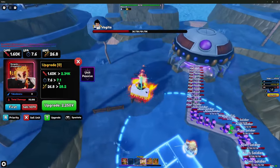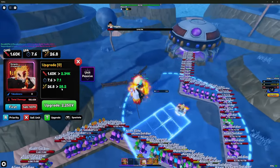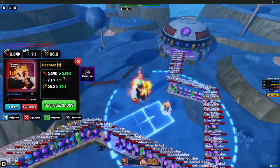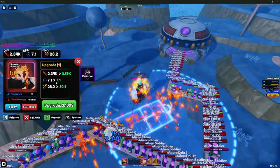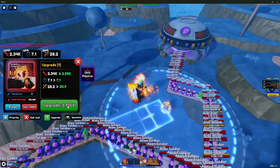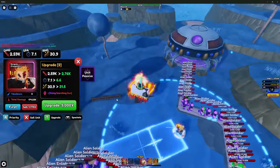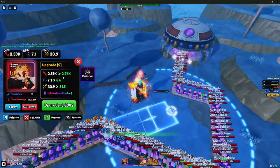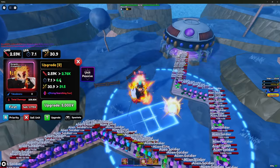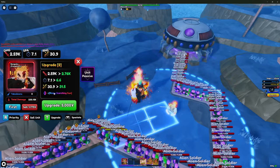Upgrade 1 upgrades his damage to 2.34k, his SBA drops to 7.1 seconds — he's a little slow but acceptable given he does damage over time with burn — and his range goes up to 28.2 studs. Upgrade 2: damage goes up to 2.59k, SBA stays the same, range goes up to 30.9 studs, and it costs 3,100 yen. Upgrade 3 is where things start getting fun — damage goes to 2.76k, SBA drops by roughly a second, and range goes up to 31.5 studs.